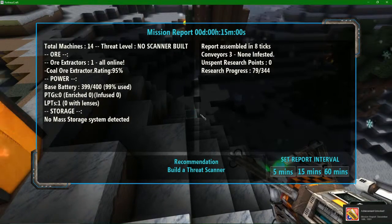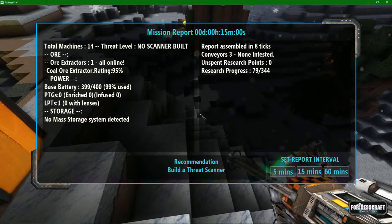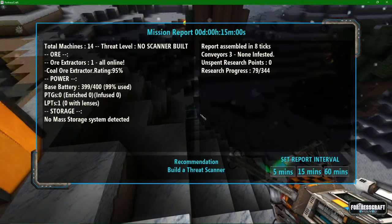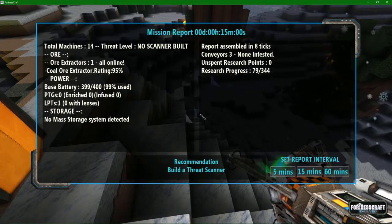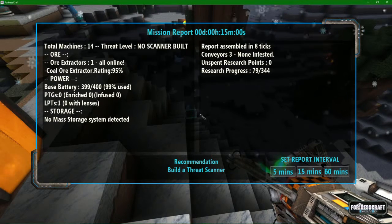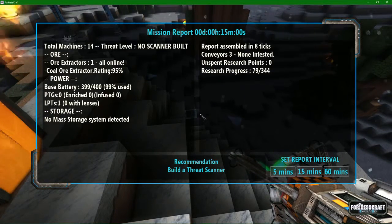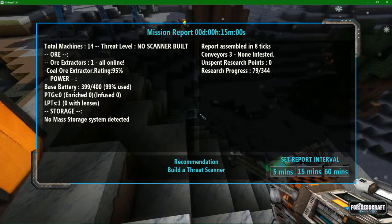Mission report — after 15 minutes you get a mission report. This is new. Total machines: 14. Threat level: no scanner built. One ore extractor is online — coal ore extractor at 95%. Power base battery is 399 out of 499, 99% used. Power thermal generators, and one laser power transmitter with limited storage. I have three conveyors, which can become infested by enemies in the game.